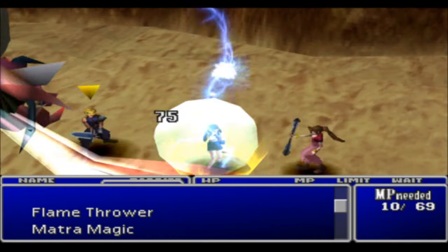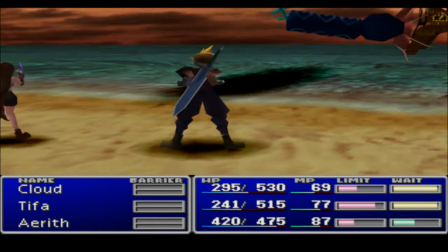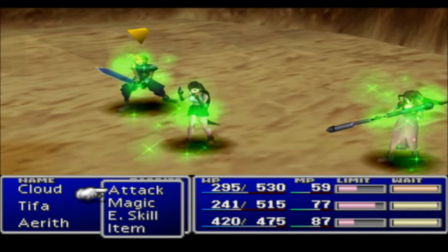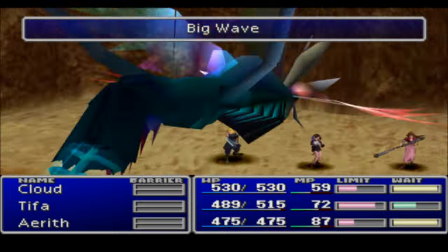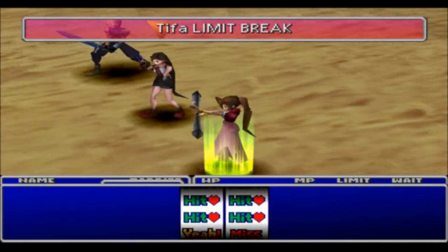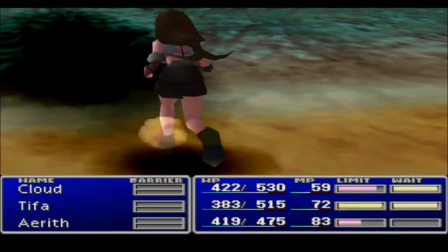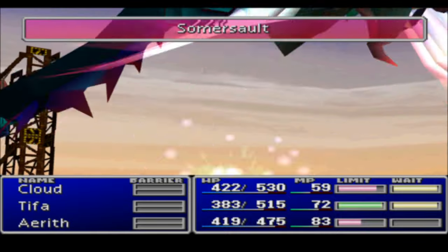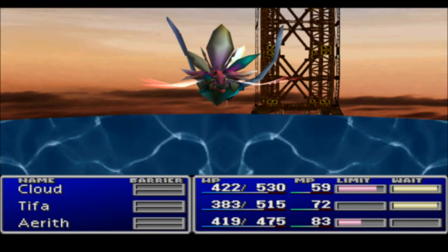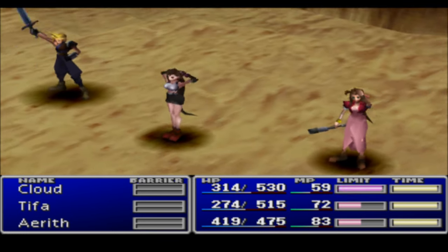Tifa's limit break is available — Deep Rush and Somersault. He uses Big Wave one more time and then he dies — just so you know. Kind of a cheap shot at the end, but we defeated him.